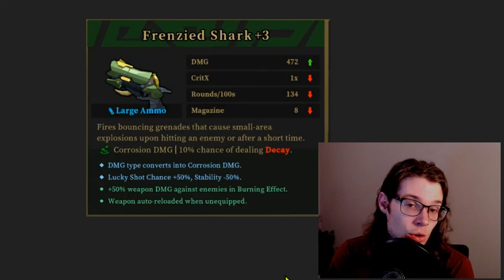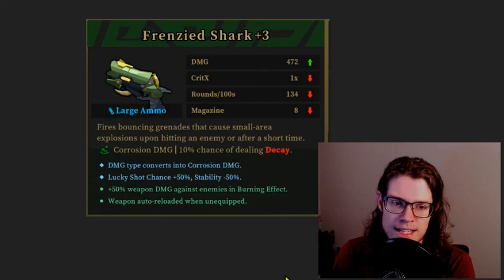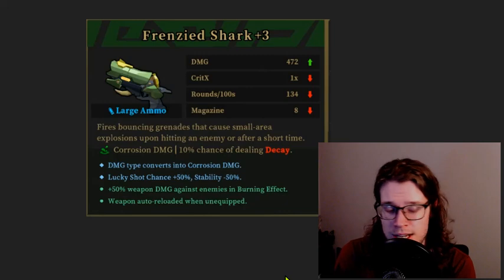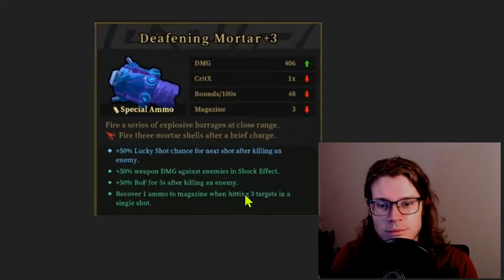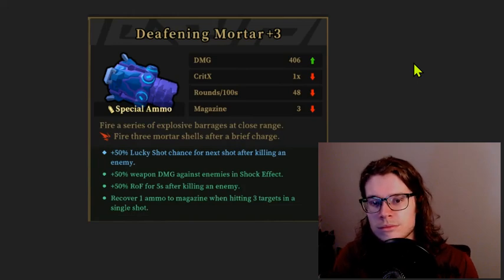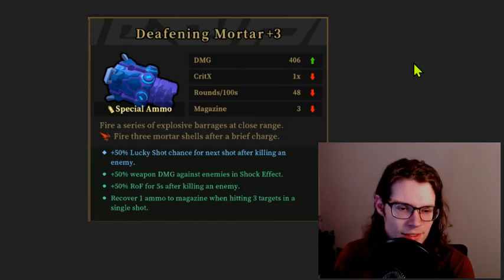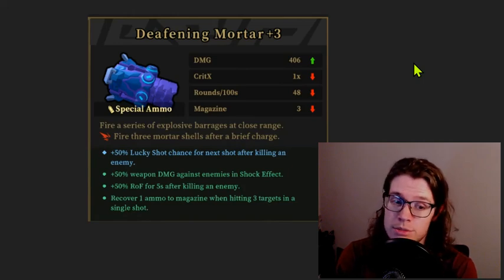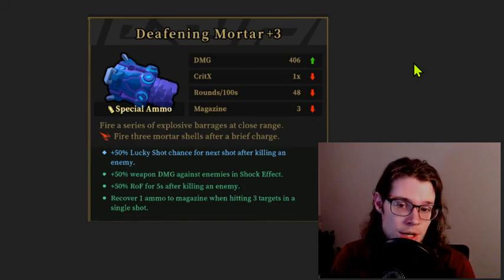This is okay. We're seeing this relatively early. Corrosion damage is a little bit better in the Angst Desert than anywhere else, and the 50% lucky shot chance is nice. The big problem is it doesn't have any self synergy — we're not going to Gemini this with an elemental effect which would activate the burning effect inscription. Overall this is very weak. This other Deafening Mortar doesn't have any reload speed increases or exclusives. It does have the 50% rate of fire for five seconds after killing an enemy, which shouldn't be scoffed at if you get a magazine share Gemini going — it really helps with damage output. So this is okay. Just okay.